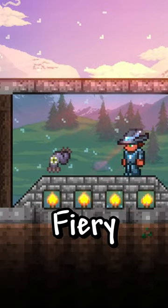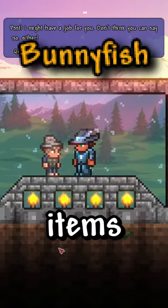Rainbow rarity are expert mode items, and fiery red is master mode items. Finally, amber, which are the NPC quest items.